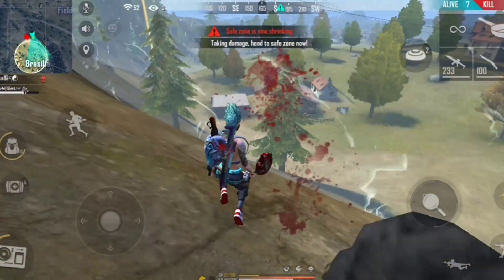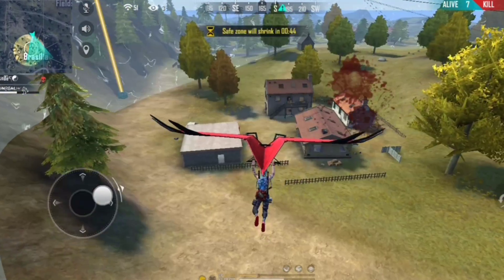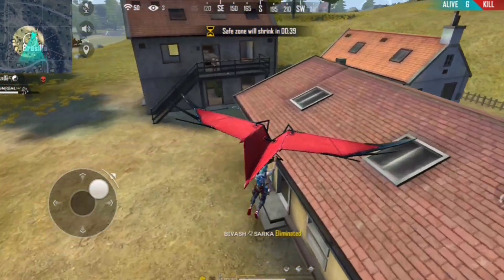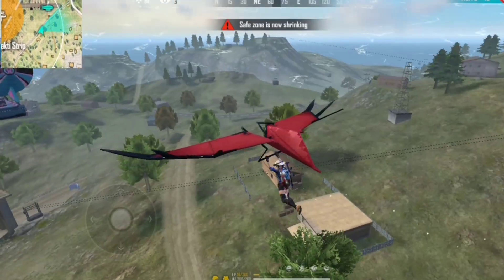First, you have to weaken the enemy so that he does not shoot you. Even if he shoots you, you can just swerve your glider like this — it is really hard to hit. I've also noticed it is really hard to hit someone in a car or jeep.